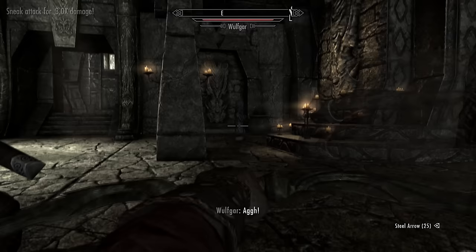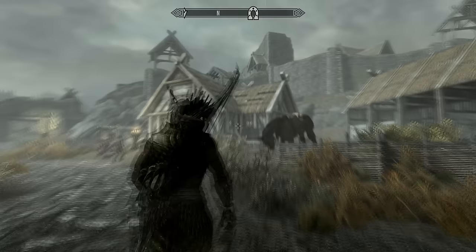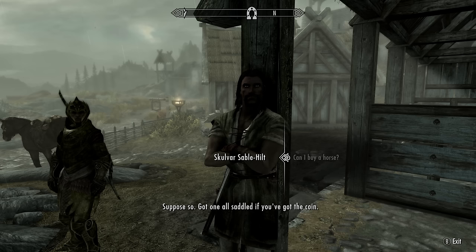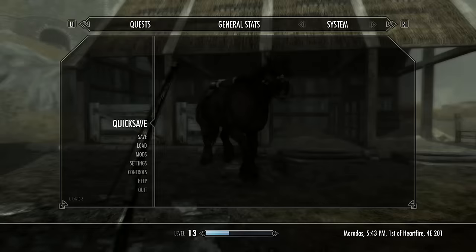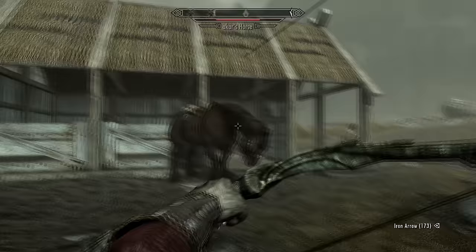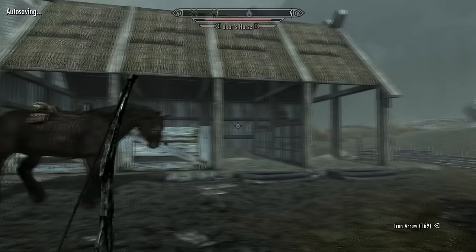If you don't want to level your sneak skill at the same time, head to Whiterun and buy yourself a horse for 1,000 gold. Turn the difficulty up to Legendary again so your horse has more health. Now just attack the horse with your bow — your horse won't run away, it will just let you pelt it with arrows. You don't need to do this in sneak mode. Once your horse is on low health, use the in-game wait mechanic to wait one hour and it will refill the horse's health. Just make sure you don't kill it.